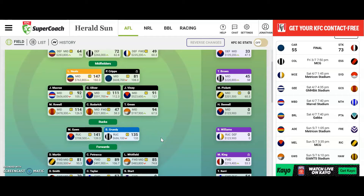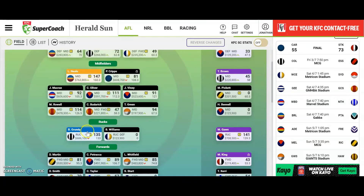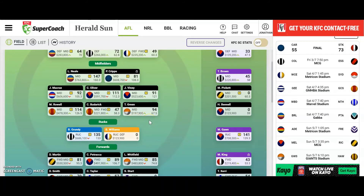But if Grundy plays really well, what I can do is sub someone on like Williams, then put the captain on him — and then obviously he's not going to play, so the double points will go on Grundy. So effectively I'm picking my captain twice.